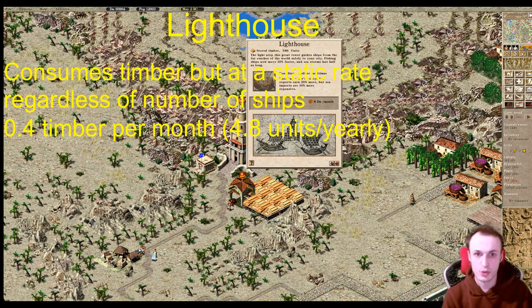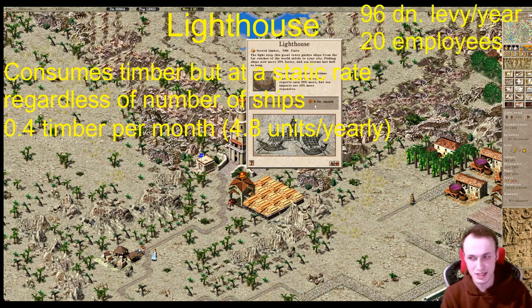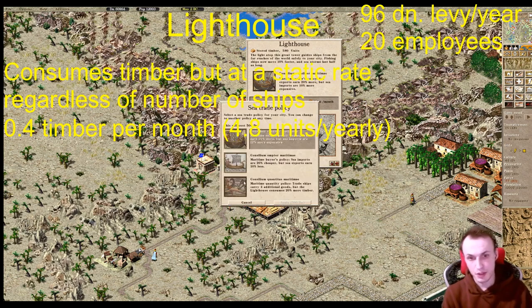The lighthouse boosts fishing ship speed by 10% and makes sea trade problems last only half as long. The levy is the same as the caravanserai: 8 denarii per month — 96 denarii per year — plus 20 workers, so about 140-150 denarii per year total. The lighthouse grabs timber from the warehouse and splits it into units; currently there's 5.8 timber stored and it consumes 0.4 of that split amount, so from 580 units it burns 40 units per month.